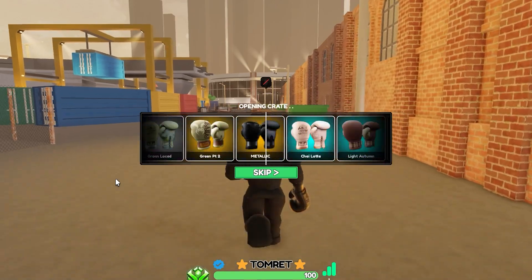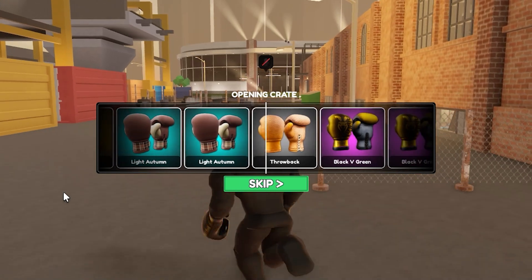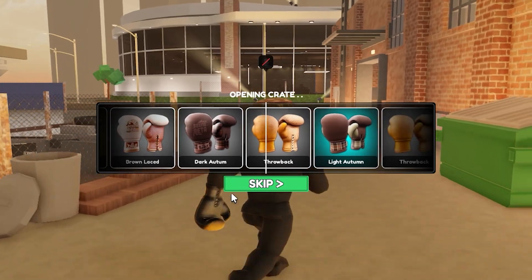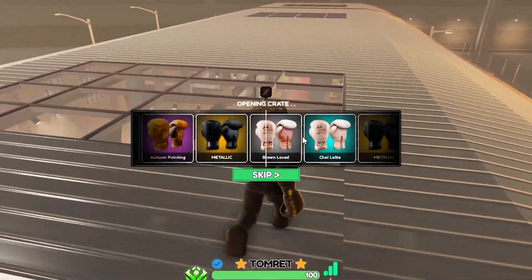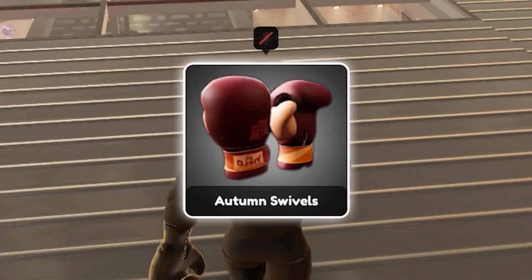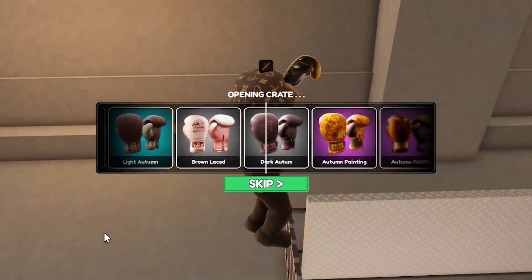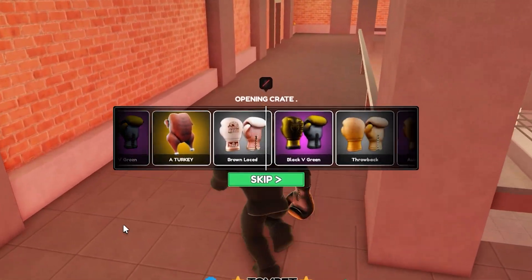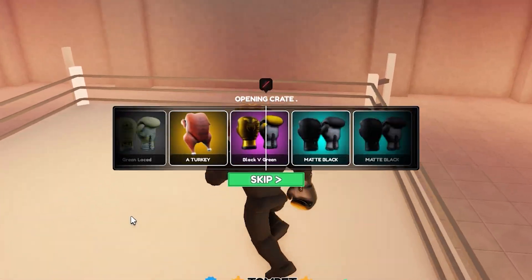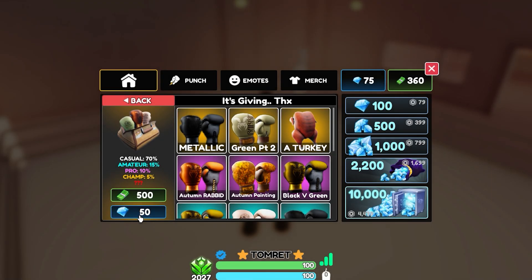Here's what the last purple looks like — it's the worst looking of the three in my opinion, but at least we pulled it. Next crate — come on turkey! Common. Common again. No legendary — it was right there. Dark Autumn, common. At least we got a legendary this video, I'm not too mad. Last two crates — come on, pull me a turkey. No turkey.